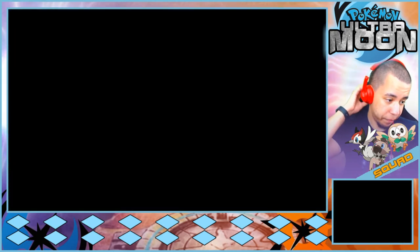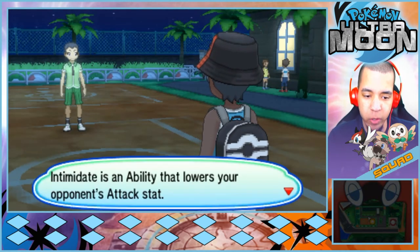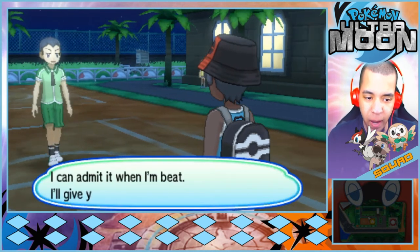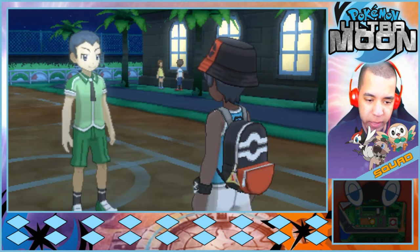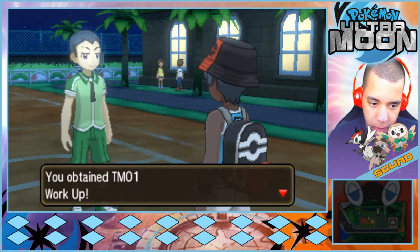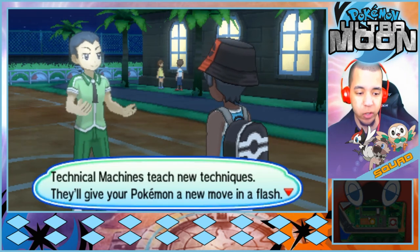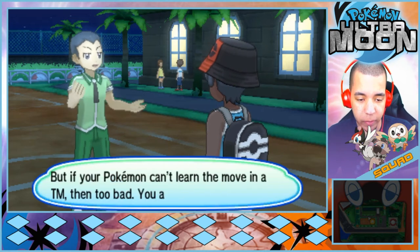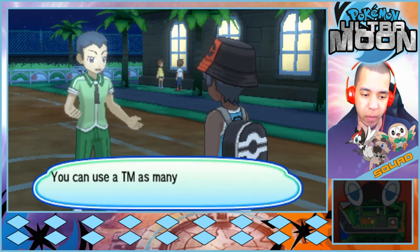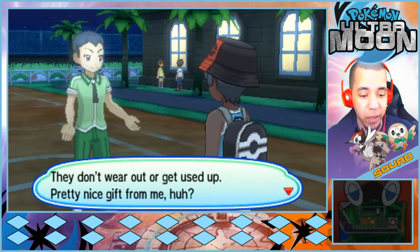All right, we're done. Nice trainer school. Intimidate is an ability that lowers your opponent's attack stat — if you understand your Pokémon's abilities, you can use the best strategies in battle. Fine, whatever — I can admit when I'm defeated. I'll give you an award even. Take this TM. First thing to know about TMs: Technical Machines teach new techniques — they'll give your Pokémon a new move in a flash. If your Pokémon can't learn the move in a TM, then too bad, you're up a creek, pal. Second thing: you can use TMs as many times as you want on as many different Pokémon as you want — they don't wear out or get used up.